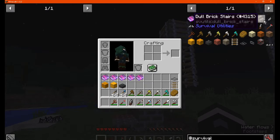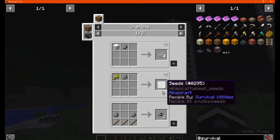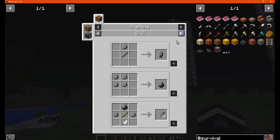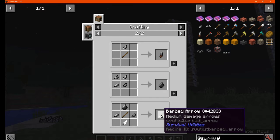You've got the flint shard, which you can use to make things such as string, seeds, flint spikes, a flint throwing knife, flint itself, or barbed arrows.